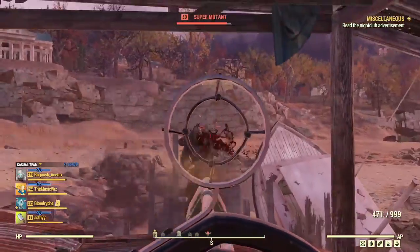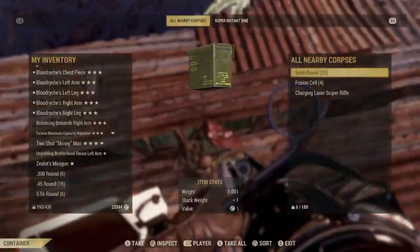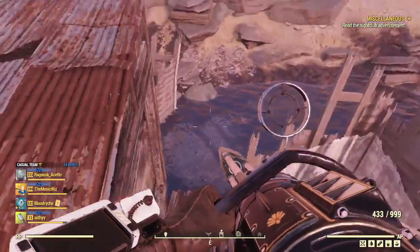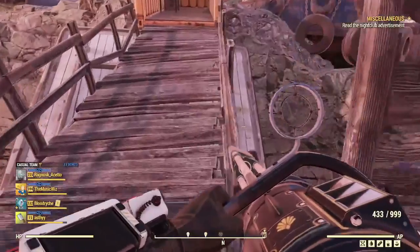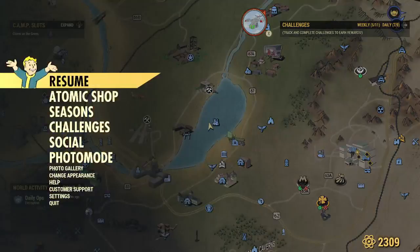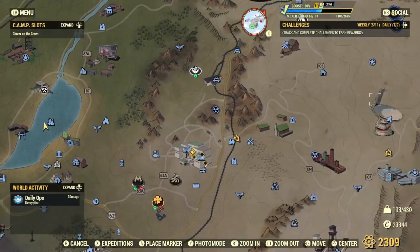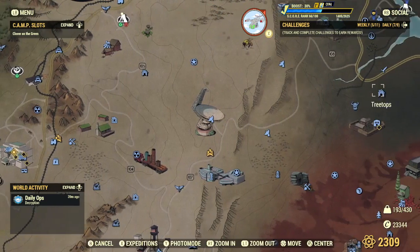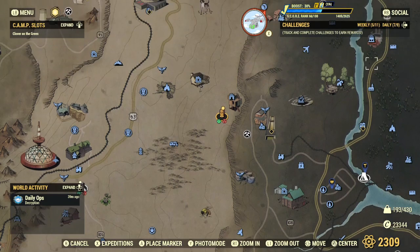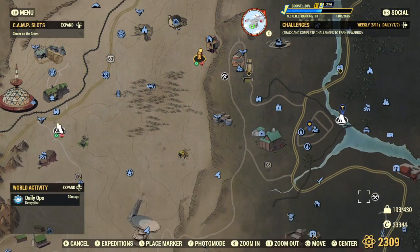So this is my Appalachian fire station camp. This character also has a Christmas-based camp I had during winter. Outside where I'm responding is kind of a farm — I was farming these for adhesive. Here's my fire watch station — it overlooks the wooded area of the Savage Divide. The fire station itself is like Charleston fire station.